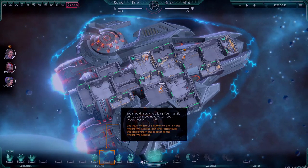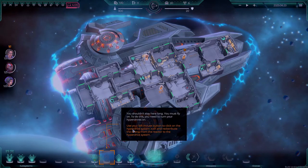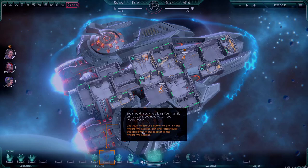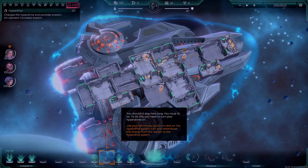You shouldn't stay here too long. You must fly on. To do this, you need to turn on the hyperdrive. Use your left mouse button to click on the hyperdrive system icon and redistribute the energy from the reactor to the hyperdrive system.